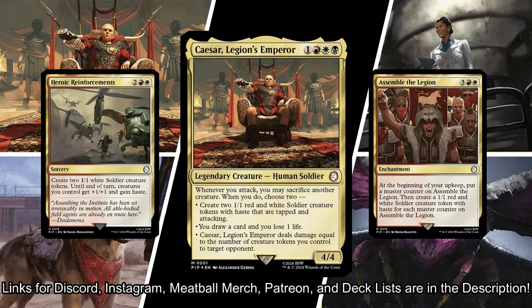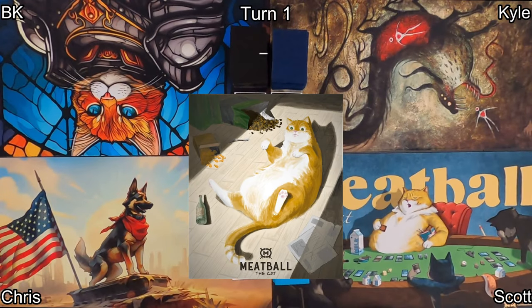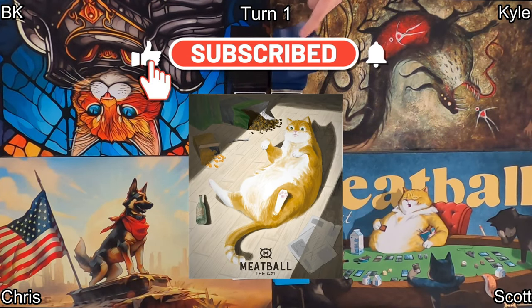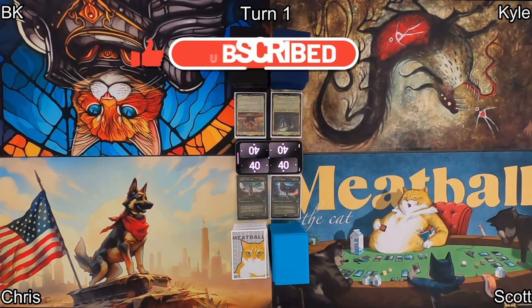And I'm playing Kaizar, Legion's Emperor. The plan is to make legions of creature tokens and overwhelm my opponents. Please subscribe, follow us on Instagram, join our Discord, and stick around for an appearance from my fat cat Meatball — he's so chunky. Check the description of this video for some pretty cool links.